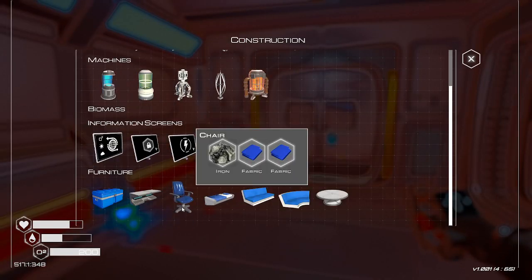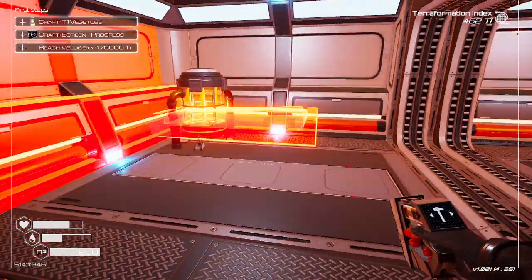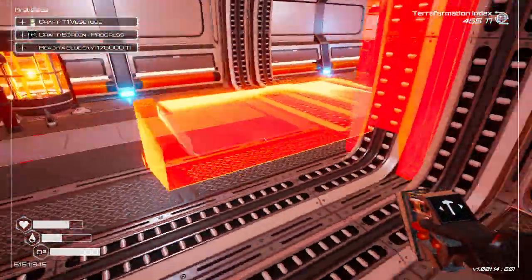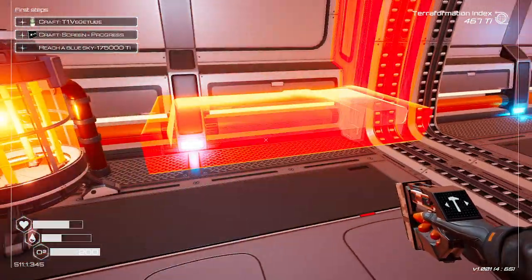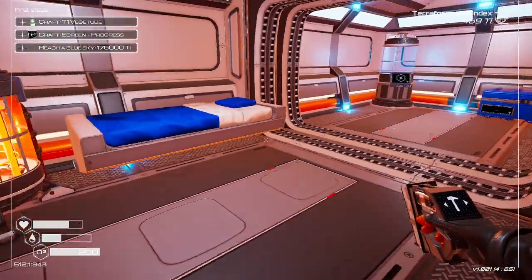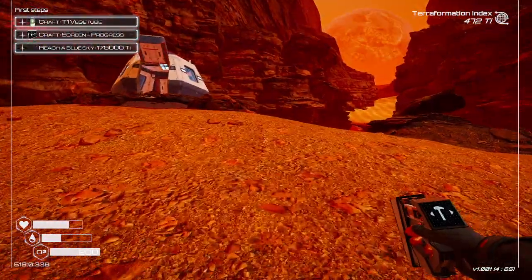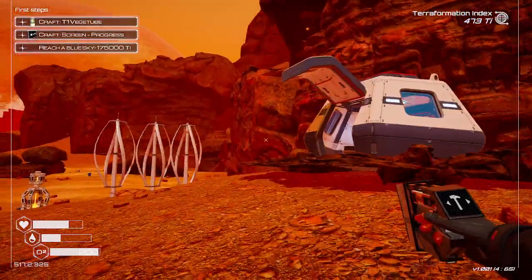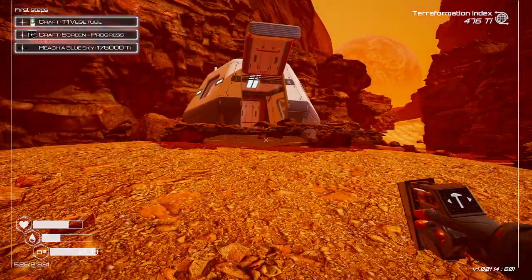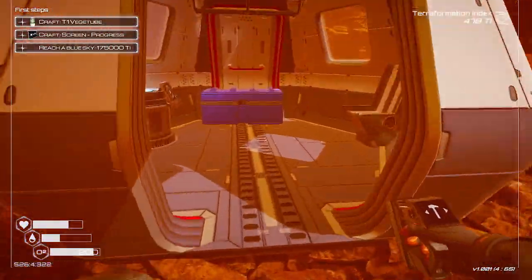Can we make a bed? We can. We'll put it somewhere quiet. Let's see — there we go. Maybe when it goes night we can sleep now. It says craft T1 VegTube, so that's what we need to do. You know that rock there underneath — it annoys me no end. It really does.